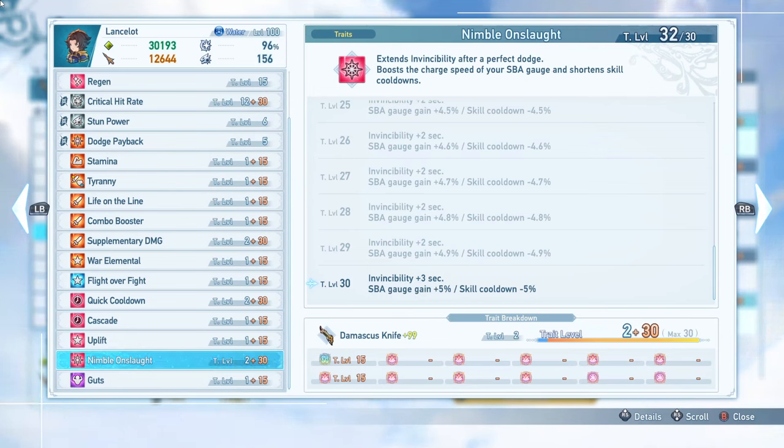I have my Critical Hit Rate 5-pluses that have Stamina and Tyranny on them. This gives me as much critical hit rate as I possibly can get — 96% without some extra Overmastery to hit 100%, unfortunately. Tyranny gives another 36% attack boost, and the max HP drop doesn't matter because we're invincible most of the time. Stamina gives a free 51% attack boost since we're staying at 100% HP most of the time. This ensures we're basically hitting damage caps no matter what, so even with the negative effect from Flight Over Fight, it doesn't matter. We've also got a bunch of skill cooldown with everything we have. This is a pretty solid setup for the build.